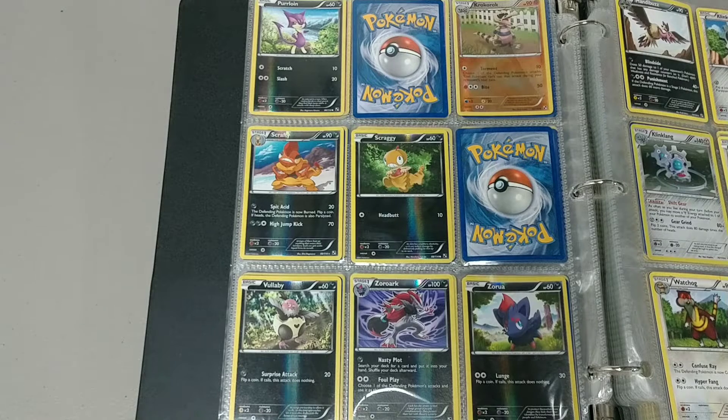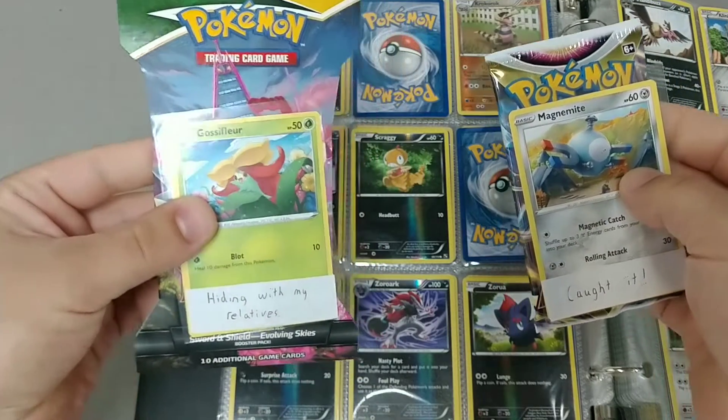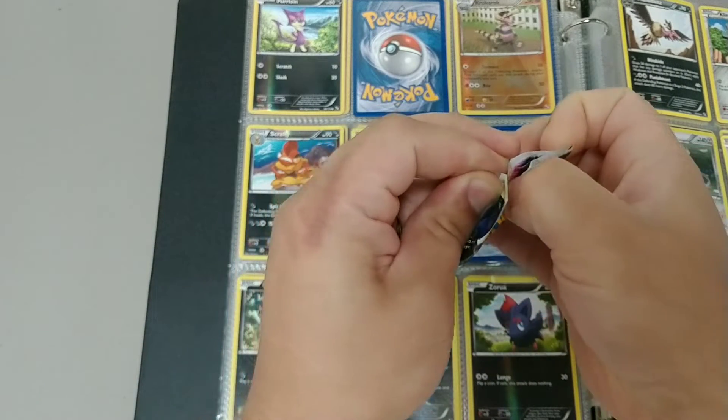Two hours later — all right, and we're back. Jaden has located our packs for today pretty fast. Yep, pretty decent job. The Astral Radiance was in one of our magnet clips on the fridge.